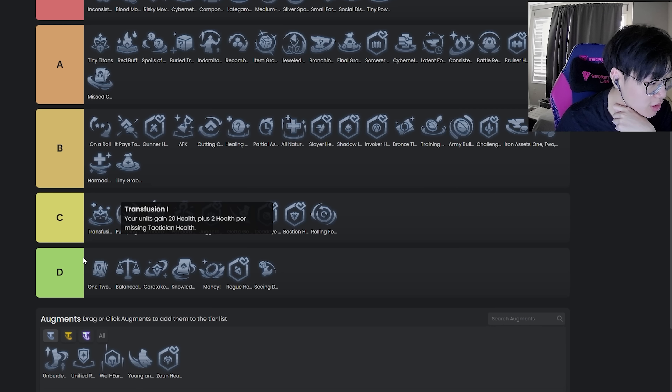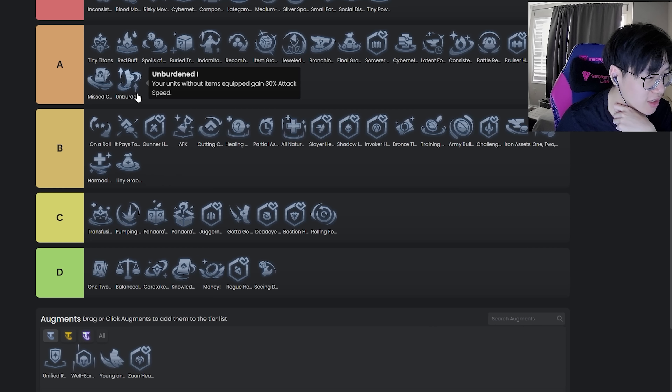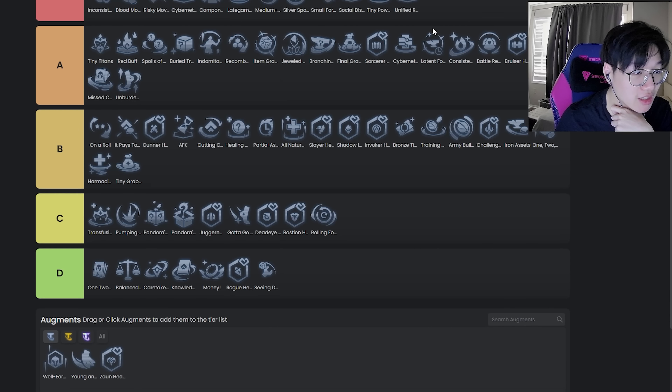Transfusion — straight garbage at one cost but it has its place, so it's pretty good overall. Unburdened — low A tier probably. It's pretty good, but before the nerf this augment used to be so broken. Whatever, it got nerfed.